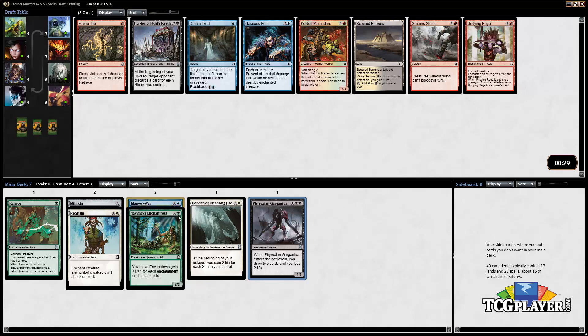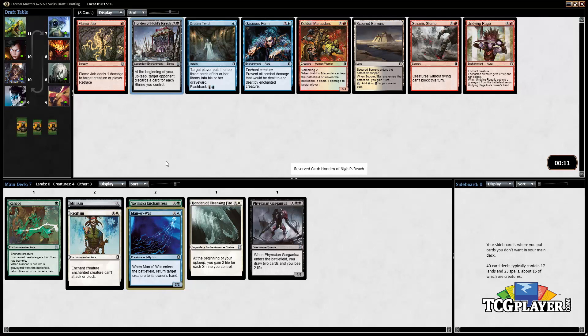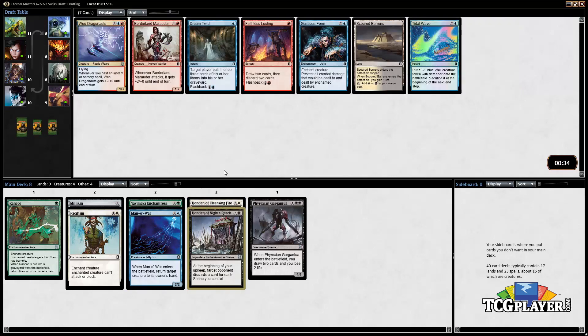Now we actually see a black Honden. The question is: do we want to take it, can we take it? If we're not taking this then what are we doing in this draft? I think we just want to take the Honden. We've already got one Honden — the black one isn't the best one but it's got its moments for sure — so we're gonna take it here.